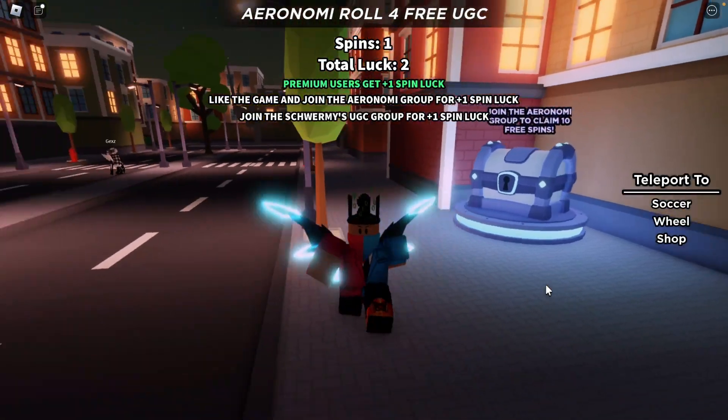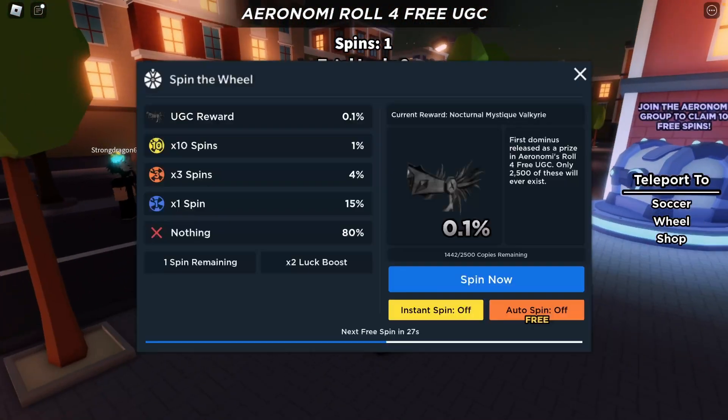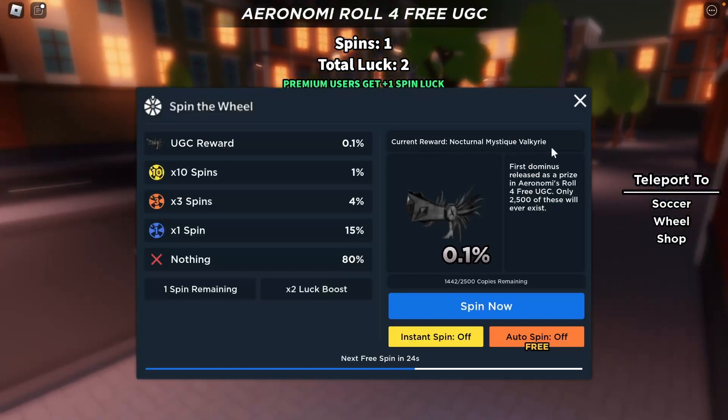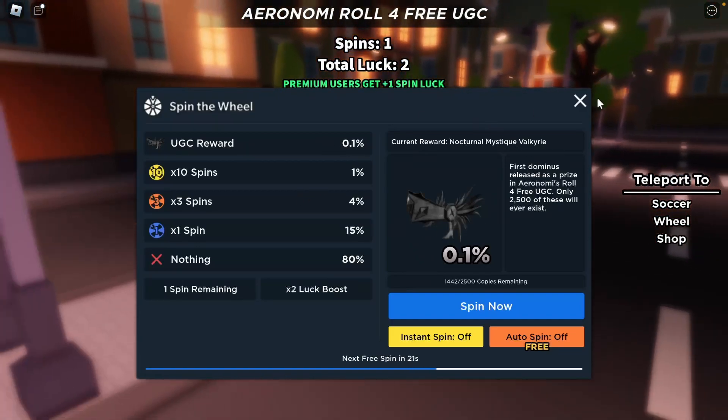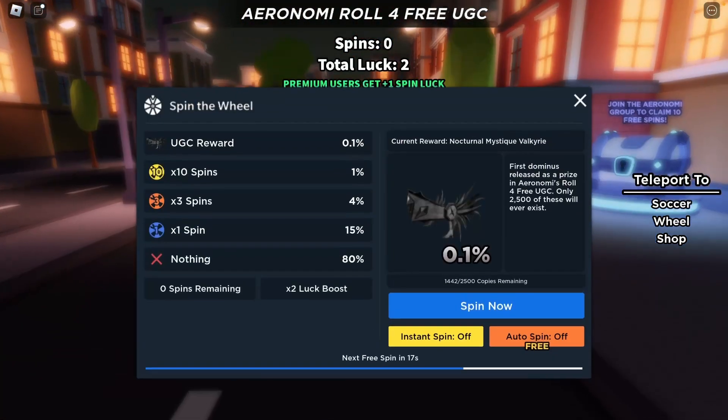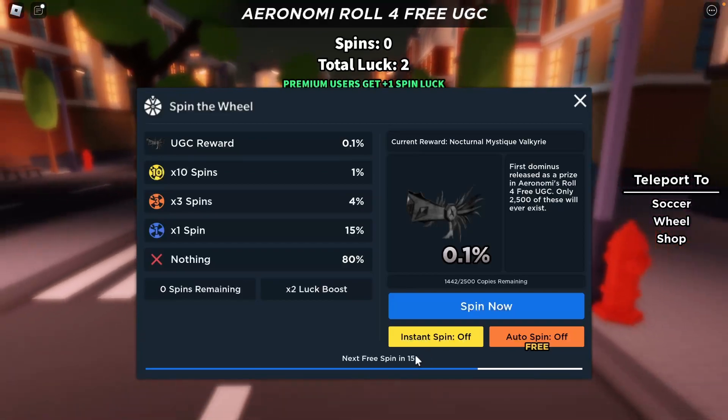It probably isn't that rare, but I don't know. Anyways, go down to this button over here and click it. Every minute you get a spin — you can click the spin button and just roll. You can roll nothing, which is what I got, an extra spin, 3 extra spins, 10 extra spins, and of course the UGC itself.